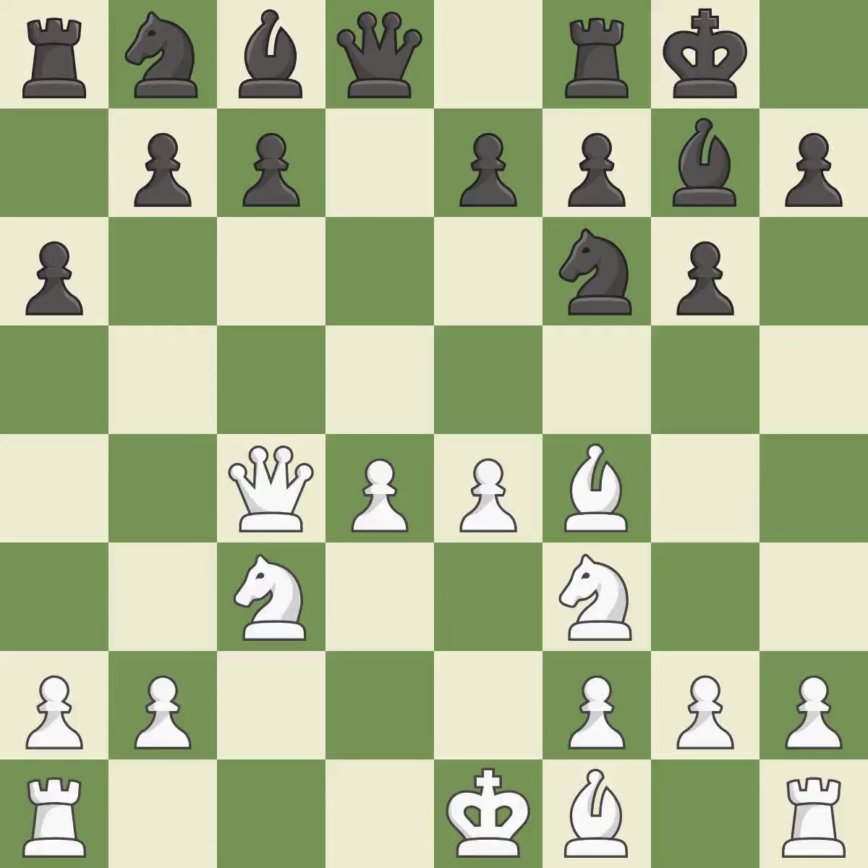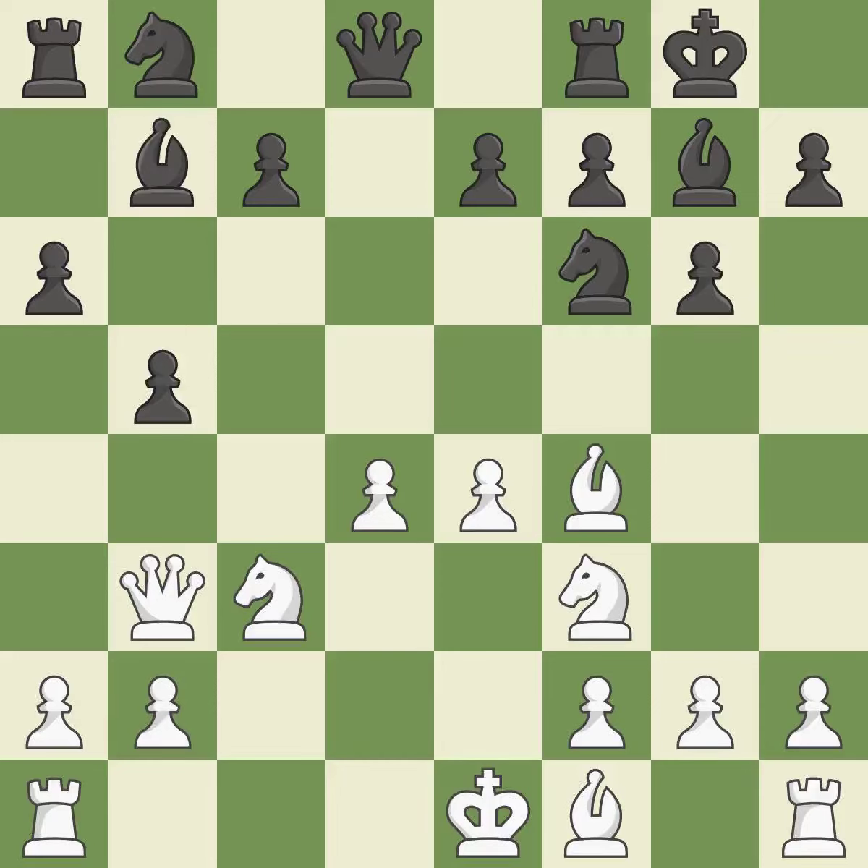A bishop moves out of its beginning square and into the action. This strikes the rival queen — it is ideal. This poses a threat to strike a knight — it is incorrect. By growing a bishop from its initial square, this activates it — it is ideal.